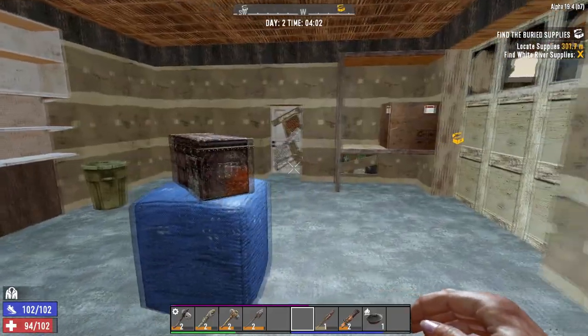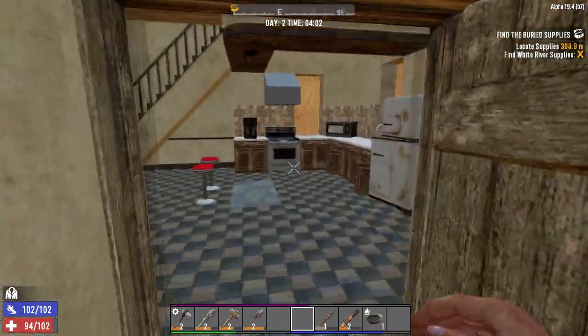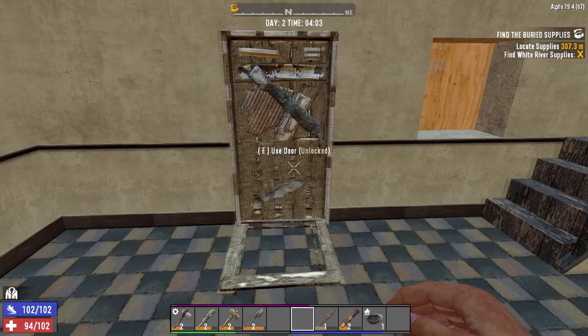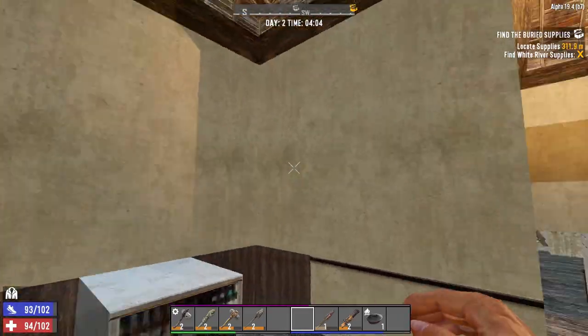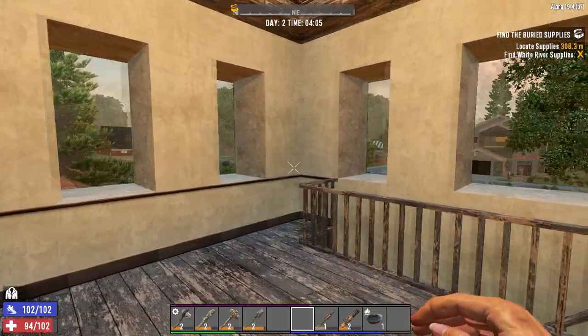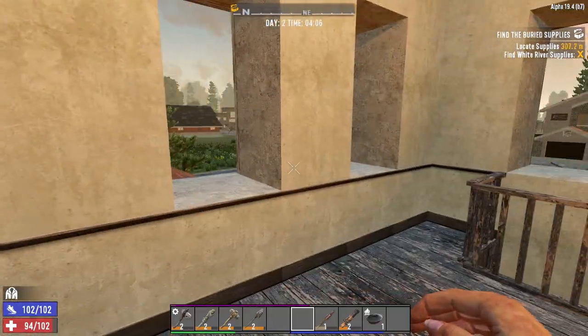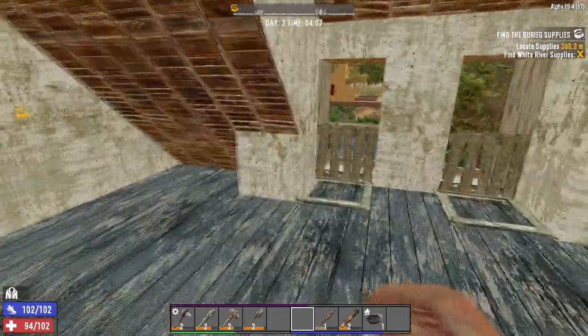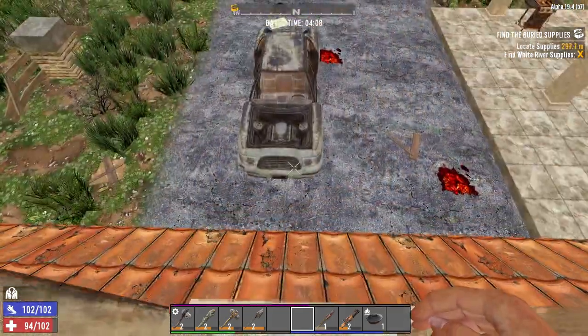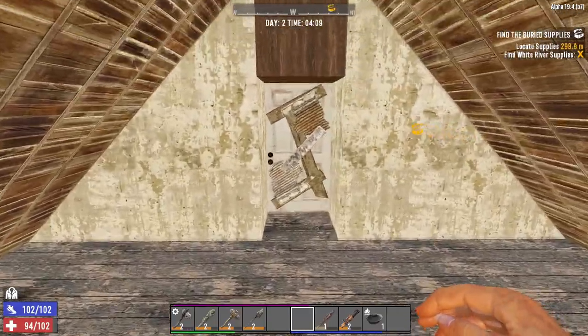What I've done is I've stripped out quite a lot of the furniture that has no purpose in this house. I've come upstairs and I've broke out all of the windows. I'm going to replace all of these with either hatches or bars. The reason I'm using hatches is so that I can come over here and just jump out the window if this house gets overrun.